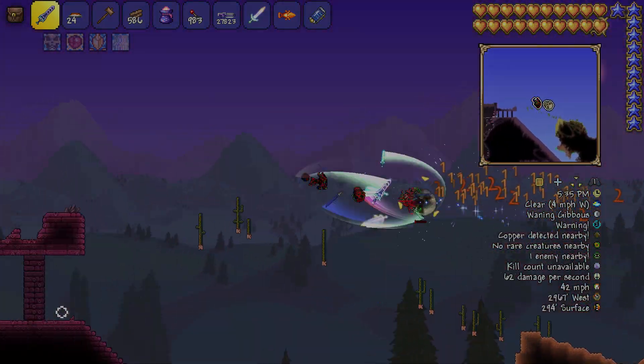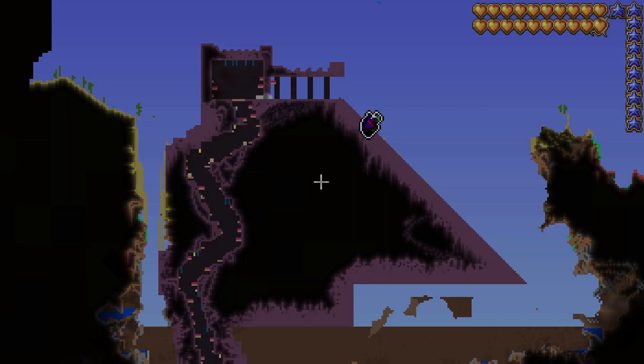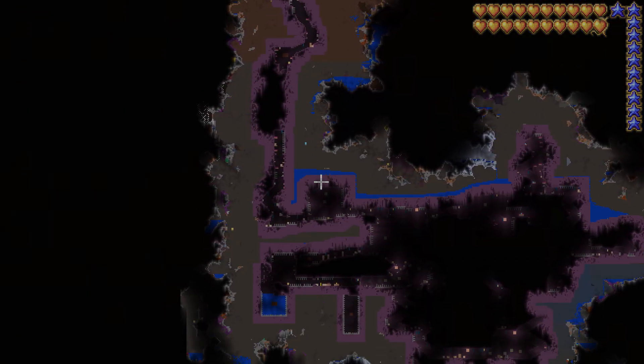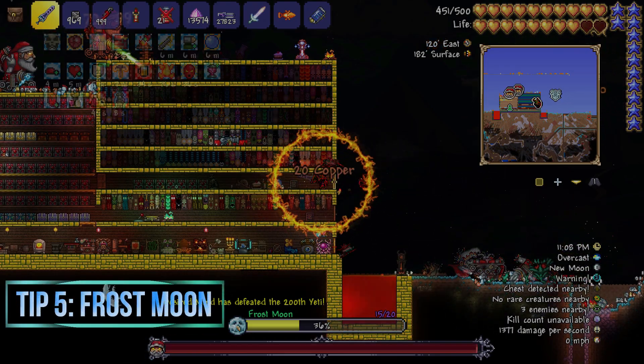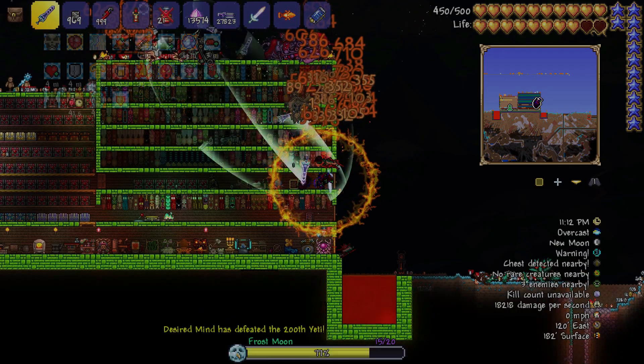The easiest way is to get some wings once you enter hard mode, then get all those other things. For those wondering what a dungeon looks like, this is more or less what it looks like — this is a small world by the way, so it may look different in a bigger world.